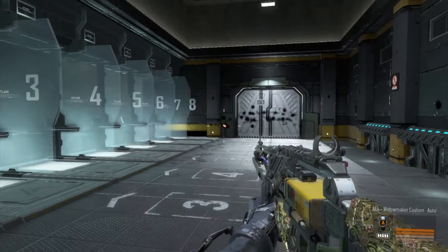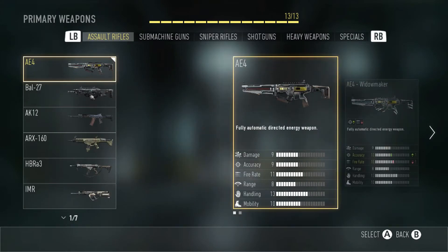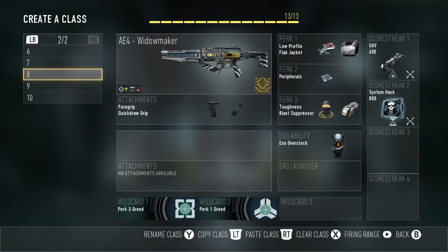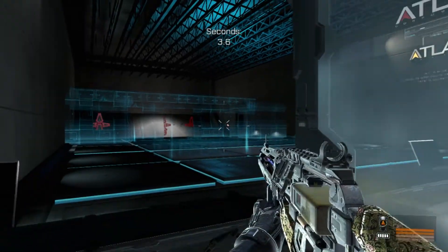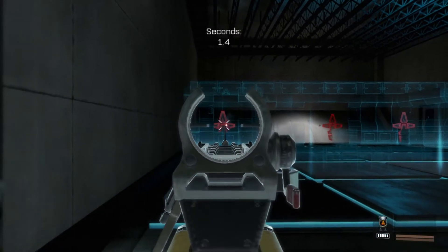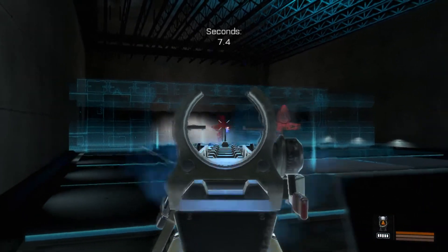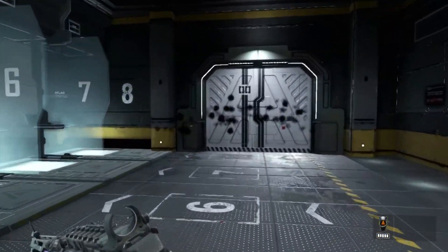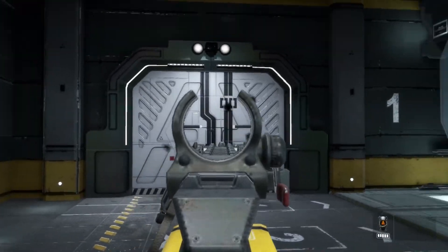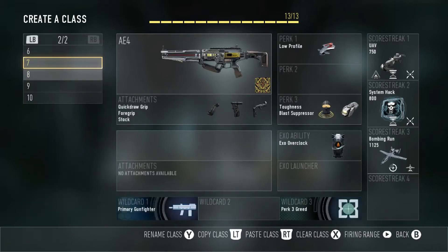For scorestreaks I have the UAV with enemy direction, extra time, and assist points, and the system hack with assist points and extended time. Testing the Widowmaker at the firing range — I don't really see a difference in fire rate. The main difference I notice between the two is the color of the rounds: this one shoots red, the AE4 shoots blue. Personally I like the blue a little better — it looks really neat when you hit people. The iron sights on this gun are really good, similar to the Peacekeeper from Black Ops 2. I hit 77% accuracy on that test.